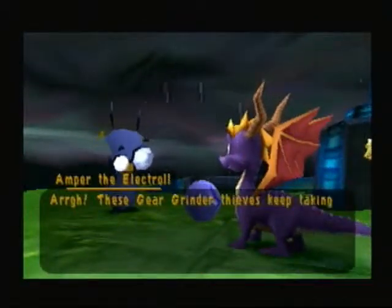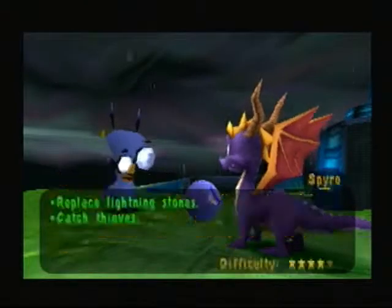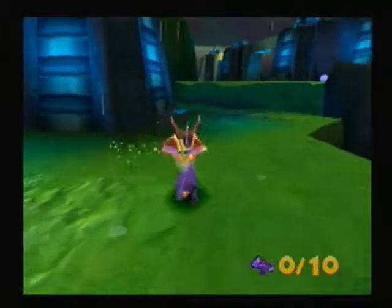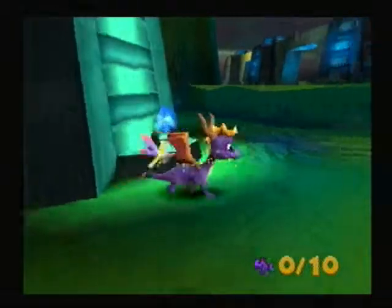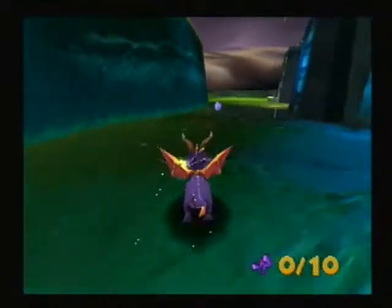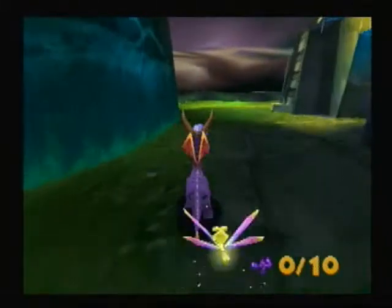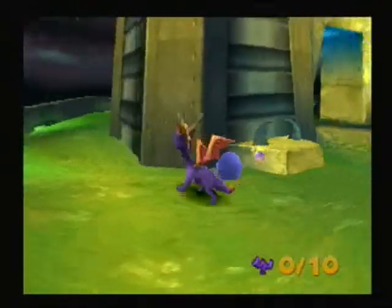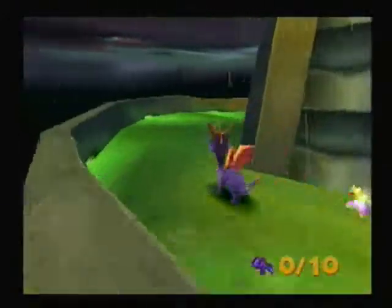These gear grinder thieves keep taking our lightning stones! If you can replace them all and activate our generator, I'd be very grateful. Seriously, he's using his Spongebob voice! So basically, you've gotta defeat all those enemies and lure them here by activating these things — cause they'll try to steal them. You also have to activate all these things, but I don't think you're gonna be able to do that until you defeat all these guys, cause otherwise they'll just keep stealing them.